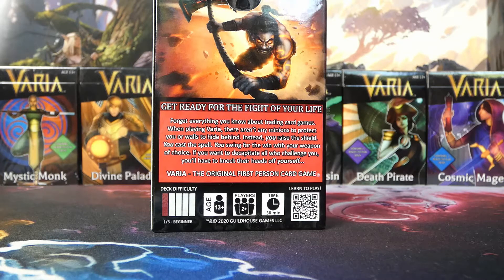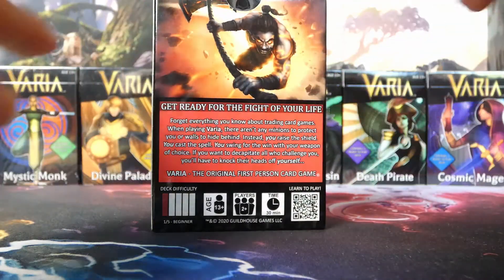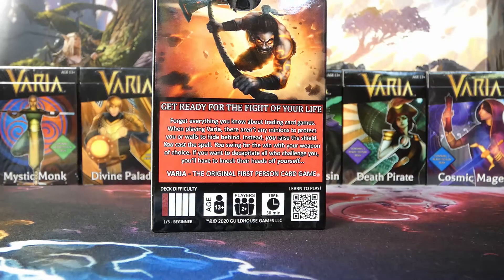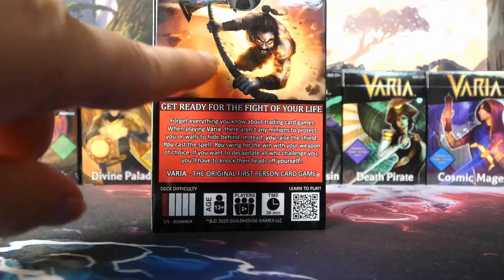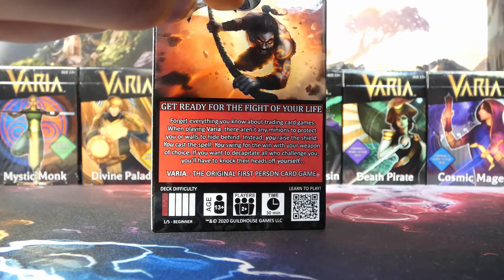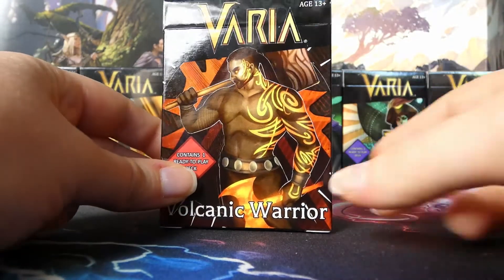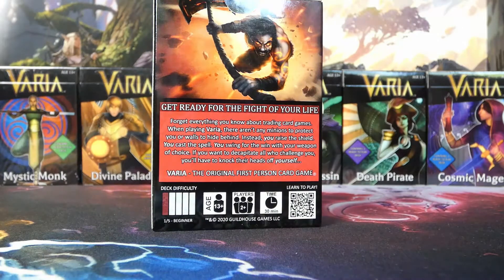The back art has a lot of action and movement to it. There's a great contrast between the man coming at you with shadow on his skin, glowing eyes, and glowing tattoos, with shrapnel-like volcanic explosions coming out from behind him. It's also interesting that his axe weapon is only very slightly illuminated here, whereas it's entirely lit up on the front art.